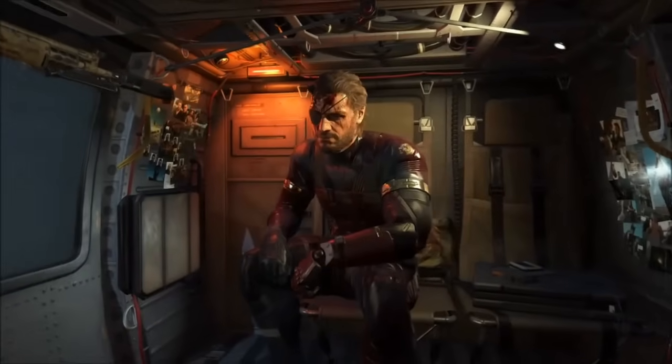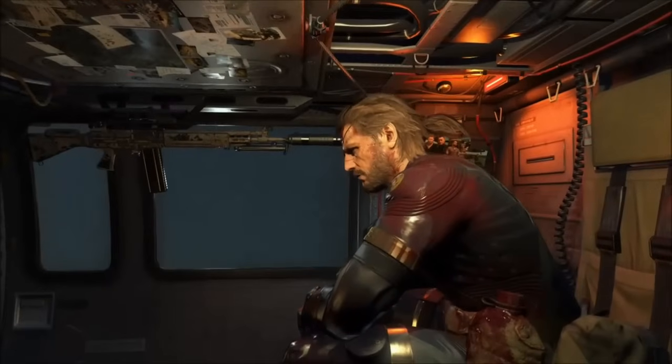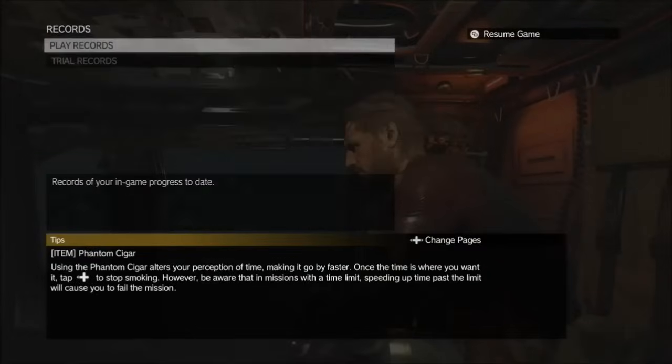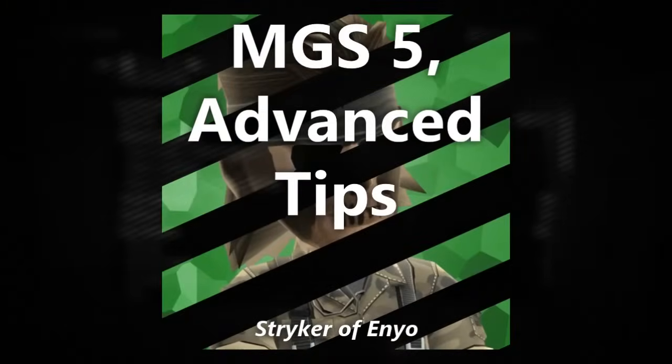They're not secrets, not easter eggs or hidden cutscenes, and they don't include the buddies. But I've played this game for around 88 hours at this point and I wanted to relay some stuff to you guys. These are specifically advanced tips — the stuff you don't need to know, but it's going to make your game a lot cooler. So here we go.